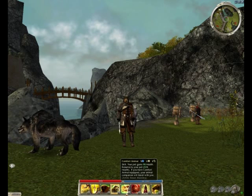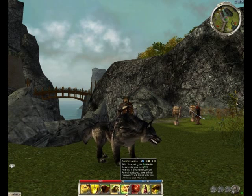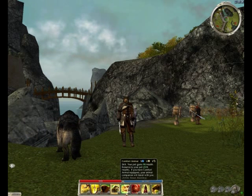I'm also running Comfort Animal. This brings out your pet because of the recent buff to that skill. So this is the only skill you need to bring out and resurrect your pet — you don't need Charm Animal anymore.